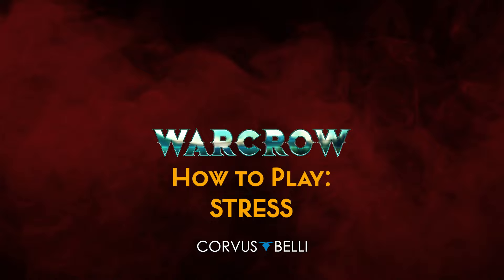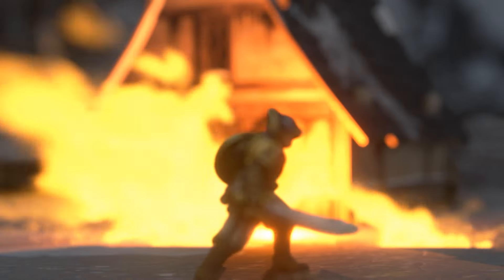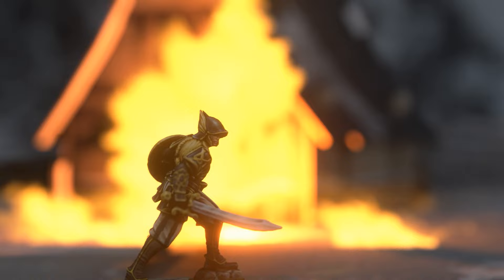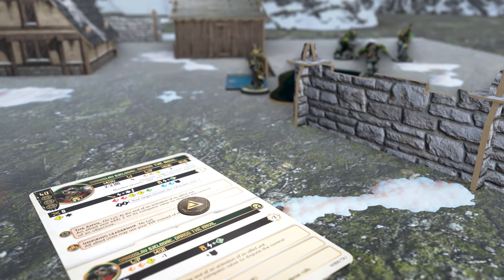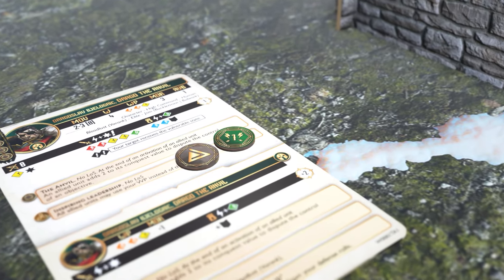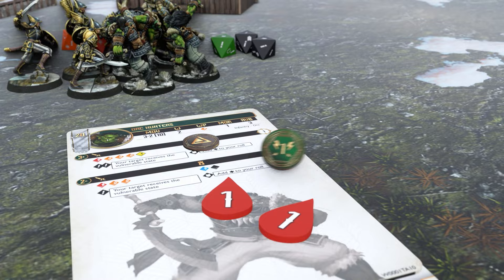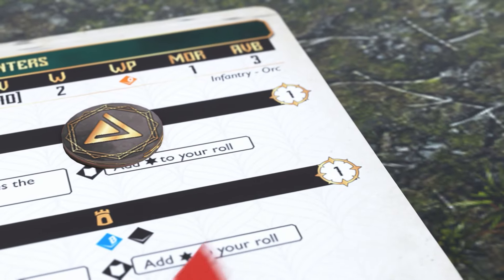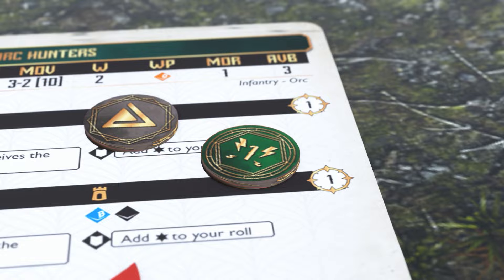Stress in Warcrow represents the tension of combat, physical fatigue, and mental exhaustion to which your troops are subjected. A unit is stressed if its activation ends and it was already activated previously during the current round, or if it receives more wounds than its opponent in melee combat. Place one stress token on the unit's profile each time it suffers from stress.